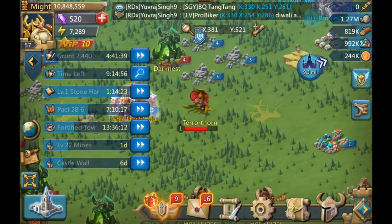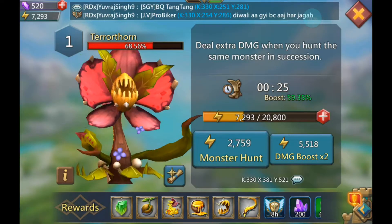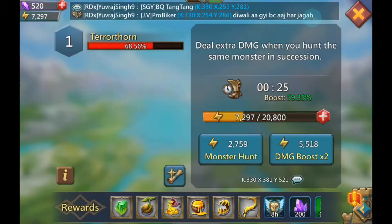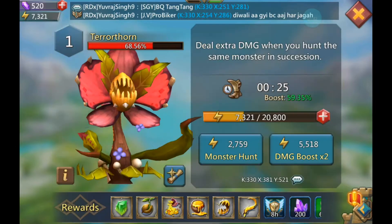For this monster, before using any hero, I would like to show you one thing — the info. Here you can see its damage type is magic, it is strong against high magic defense, and weak against thorns. It loves immobilizing heroes, rendering them immobilized.